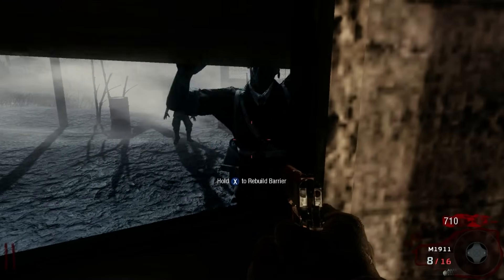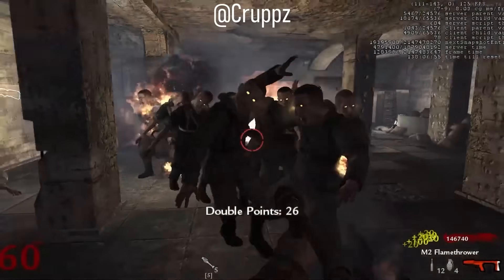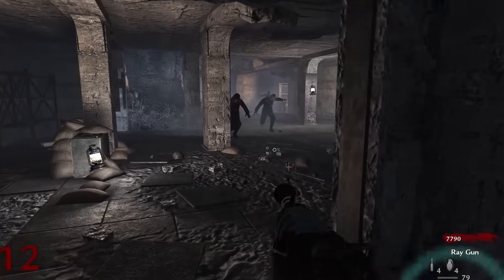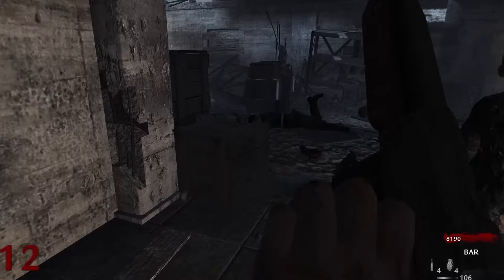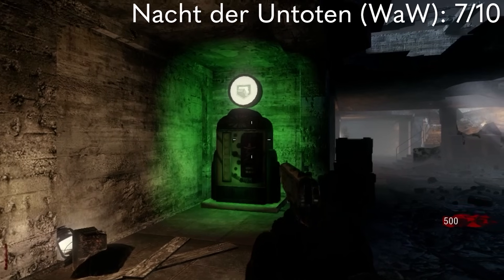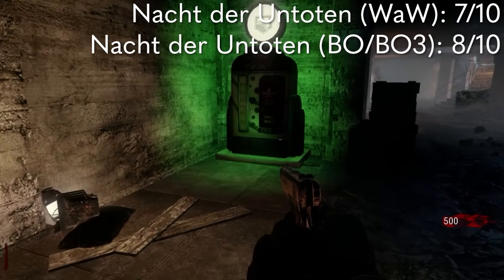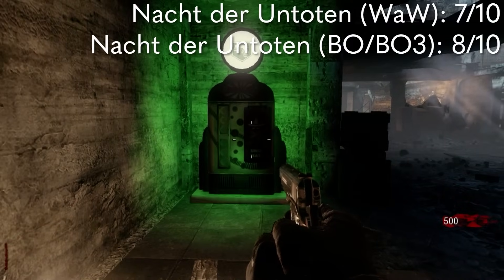Overall, I do really like this spawn room. Picking off zombies in the distance during the early rounds is really fun, it's good for the high rounds in all three versions, and it is literally a big part of the map. Although in World at War, a good chunk of this room serves almost no purpose, so this version will get a 7 out of 10. For Black Ops 1 and 3, I'll bump it up to an 8 out of 10 for the inclusion of Mule Kick and the Samantha easter egg, which make better use of the whole space.